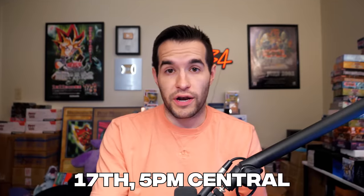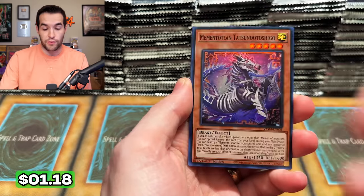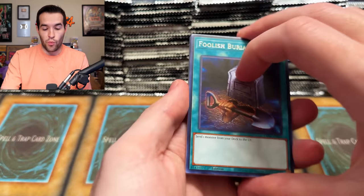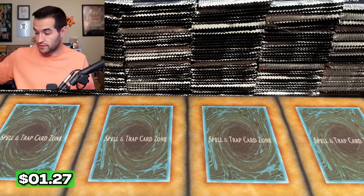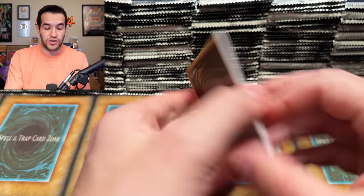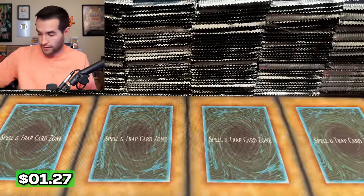Do not forget about the Whatnot stream tomorrow night — I'm hoping I'll feel better by then. It's been a crappy few days, but fortunately I recorded most of my videos ahead of time. The first 11 sets ever made — LOB through ASD. We've already sold out of MFC, so we've sold out six of them. Five are still available at buy-it-now. Use my code linked in the description and get $15 for free that can go toward your first pack.